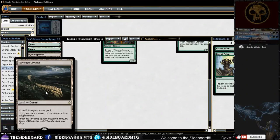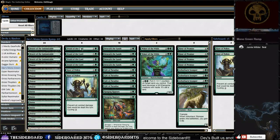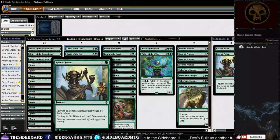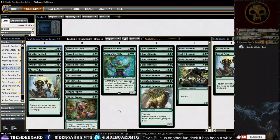We have Scavenger Grounds because you don't want to die to God-Pharaoh's Gift. Our two-drops are Druid of the Cowl and a couple copies of Haze of Pollen just to stave off early damage. We don't have a lot of interaction in this deck — we're pretty much a one-trick pony.